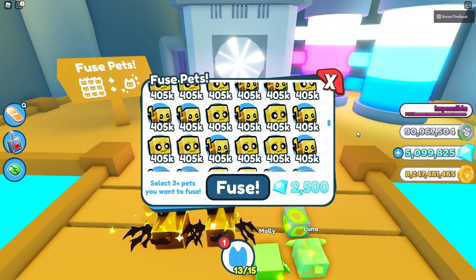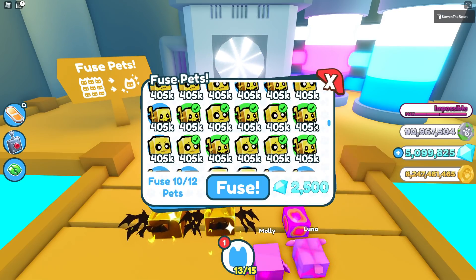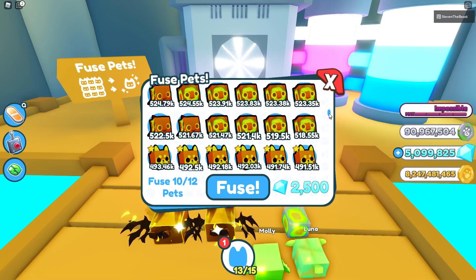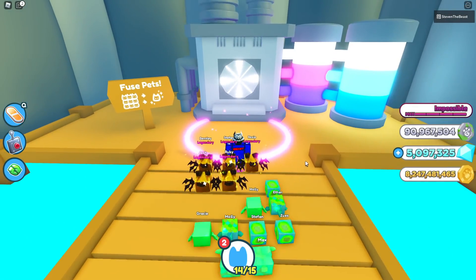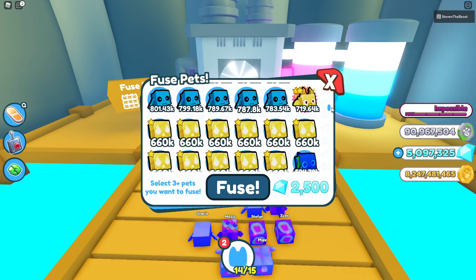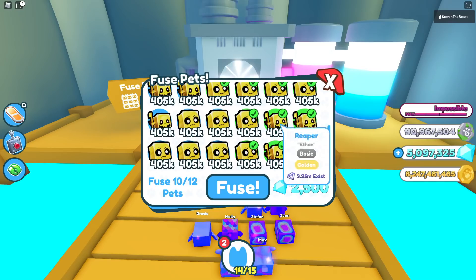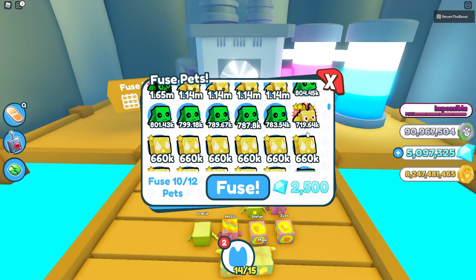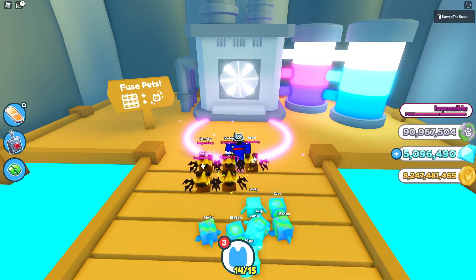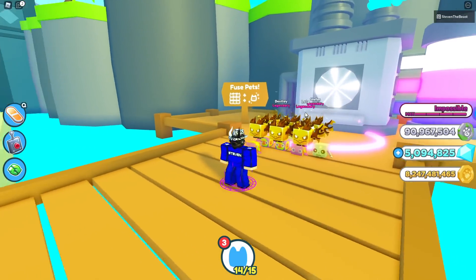And let's try the same method again. 10 of these, and go all the way to the rainbow section. We're going to need 1 of these. And fuse — we get a rainbow. This is all good. Let's try that again — 10 of the ghost or reaper, and go to the rainbow section. Let's put in 1 rainbow skelly. And fuse — and just like that, we got ourselves another golden acne. Looking very solid.